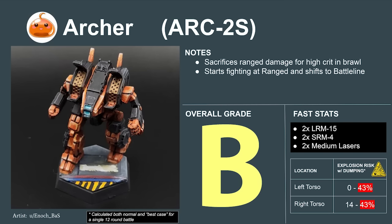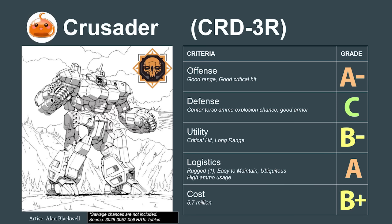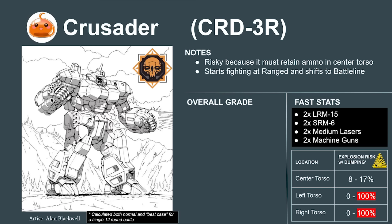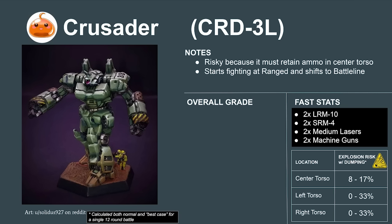Equipped similarly is the Crusader 3R, fighting nearly identically to the Archer but with a bit more offense at the cost of defense. The SRM ammunition in the center torso risks a through-armor critical hit that can instantly destroy the mech. The Crusader is usable but flawed — it must fight very cautiously to be successful, scoring a 4.8 or a C+ on our tier list. The Liao 3L variant shifts the Crusader to a ranged-cavalry hybrid by adding jump jets, but drops its offensive power a bit too low in doing so. The Liao 3L scores a 4.4 or a C.